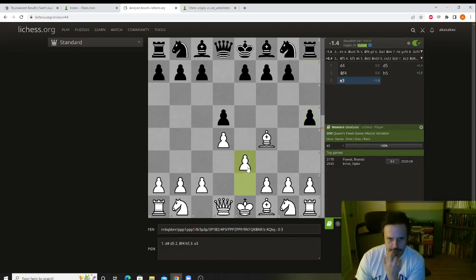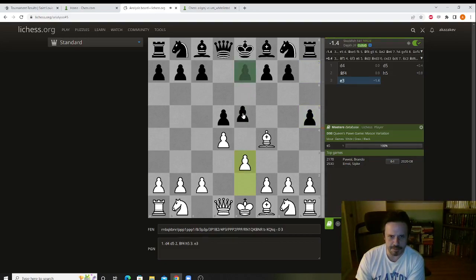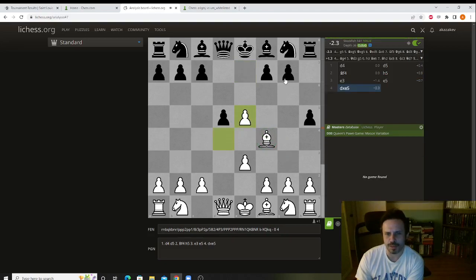Play e3, black plays e5 attacking the bishop. You can handle this in two ways — not three. You can take with the pawn or take with the bishop. If you take with the pawn, your bishop gets trapped because of g5 and then h4.